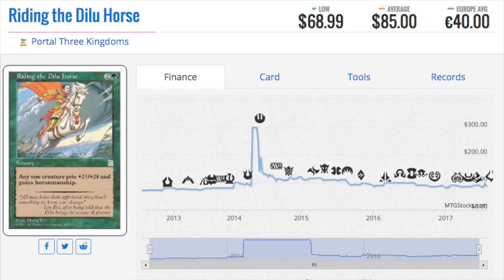Next we have Riding the Dilu Horse — two and a green — any one creature gets plus two plus two and gains horsemanship, which means for the majority of Magic players it cannot be blocked. Is this card fantastic? Not really groundbreaking. You're paying two and a green to get plus two plus two unblockable, and there are way better things you can do. Plus it's a sorcery, so you have to attack with it.